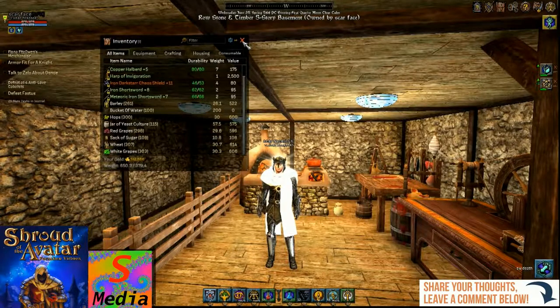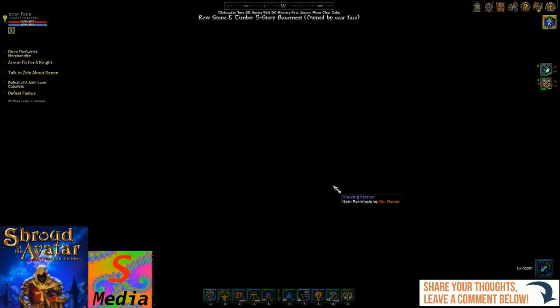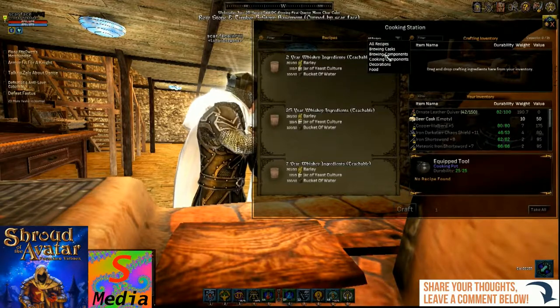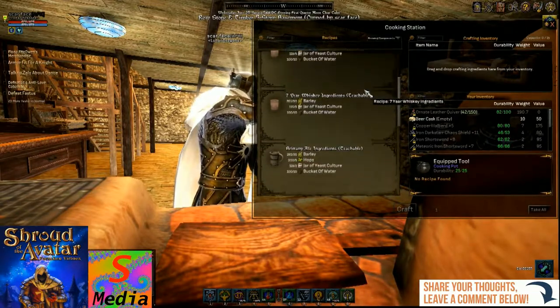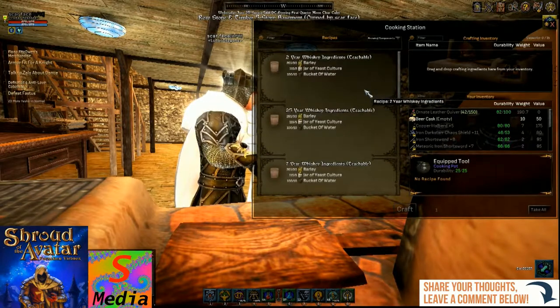Now we've got all of that, we will go to our cooking station. From your drop down menu, if you go to brewing components, you should just have the brewing recipes in there and we'll have a quick run through.